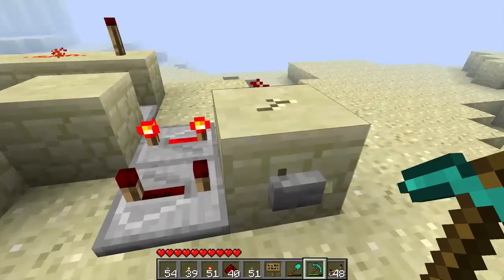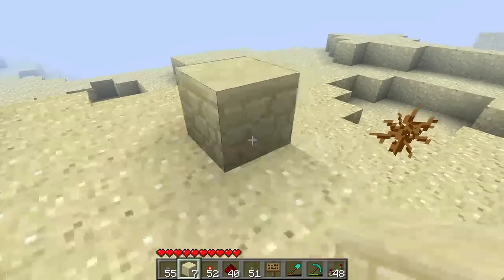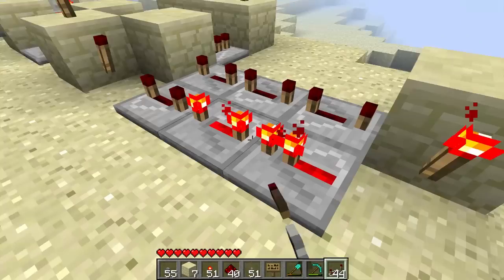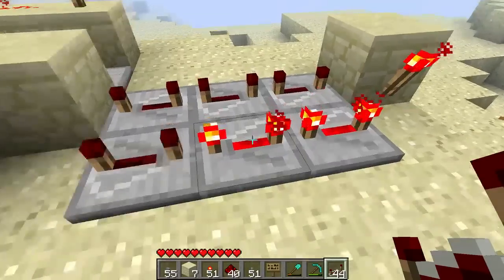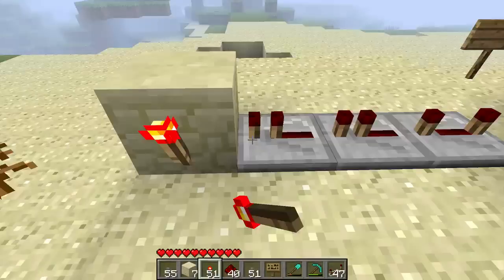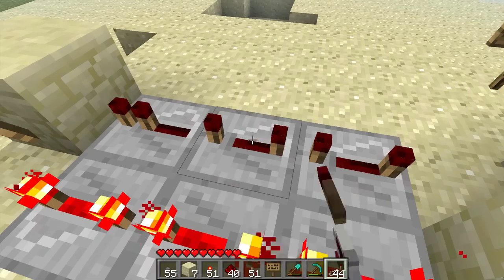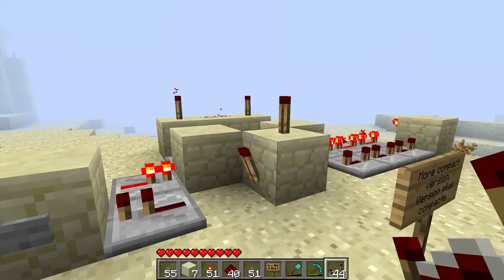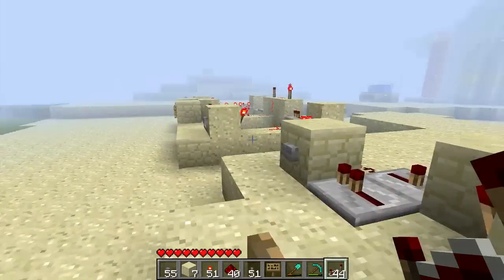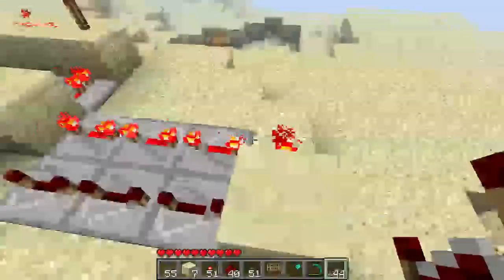So what you could do is, let's say you would destroy this block and this RS-NOR latch here, and put it a bit farther. You could add more repeaters, like so — and then you would have a much bigger delay, as I'm going to show you in about a second. So as you can see, our RS-NOR latch is flicked on, then you have a longer delay before the torches go off. It's a pretty compact design and you can lengthen the delay as much as you want just by adding a few repeaters.